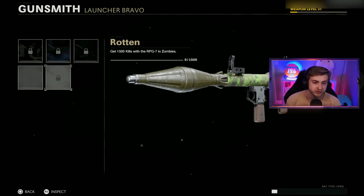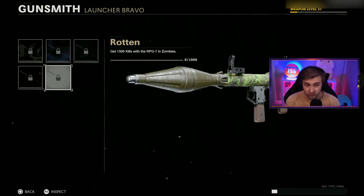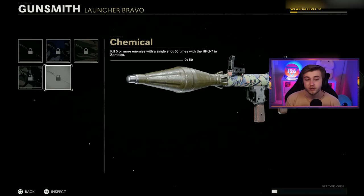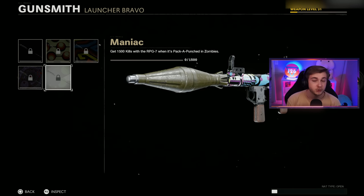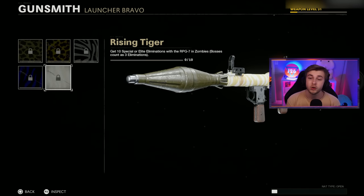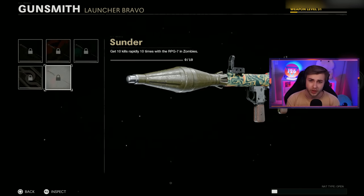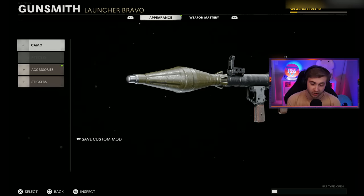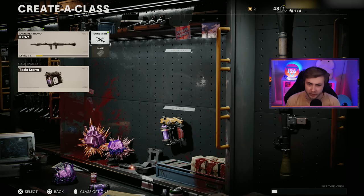To get our RPG Gold Viper we have to get 1,500 kills with it, which doesn't seem too bad. Two or more enemies rapidly 50 times, which should be pretty easy with an explosive. Five or more enemies with a single shot 50 times. 1,500 kills while it's pack-a-punched. 10 special or elite eliminations. 10 kills rapidly 10 times, and 20 or more consecutive kills without getting hit 10 times. Honestly doesn't seem too bad. The only problem is I don't have PhD leveled up, but we'll make do.